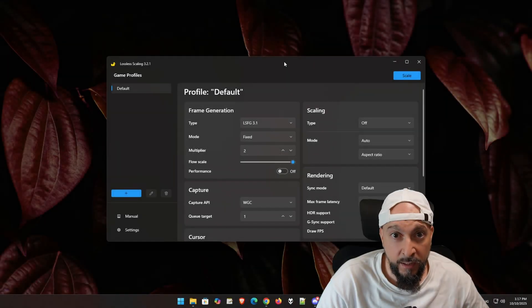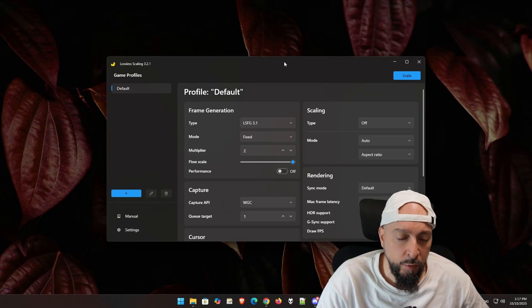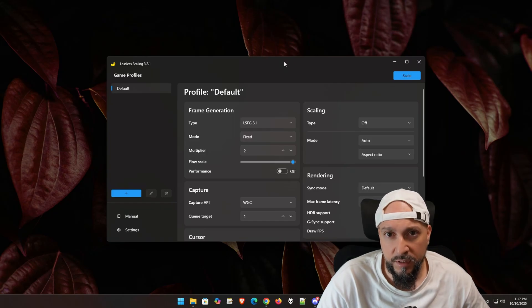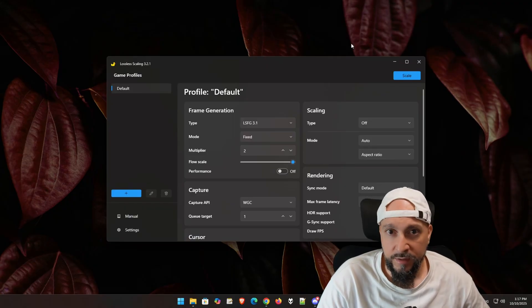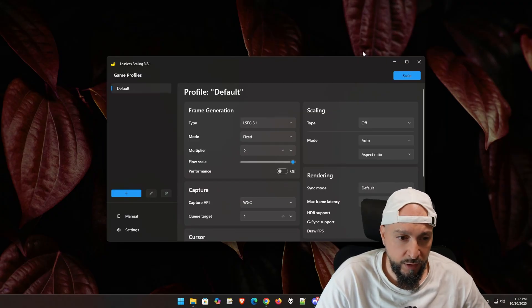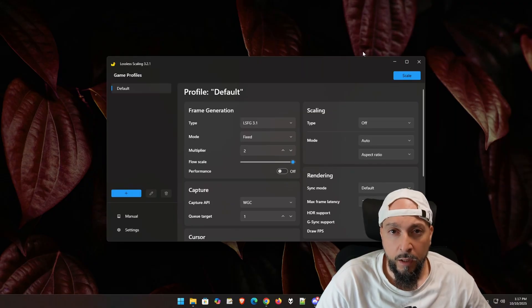Enter lossless scaling. We downloaded it from their own website or directly from Steam — both locations just link you to the Steam store. We run it, then run our game, click Scale, and boom — it just doubles our frame rate to 120 frames per second. And this looks amazing on my 165Hz monitor.